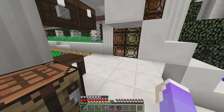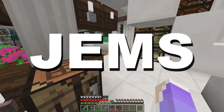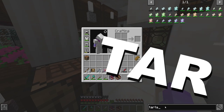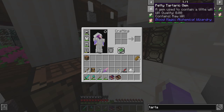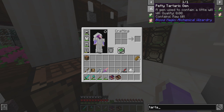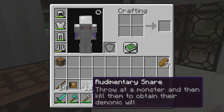I would like to get these — they're called Tartaric Gems. We need to have this in our inventory so that when we kill mobs, it stores the will, so we can collect will. And that's when I kill them with the snares.